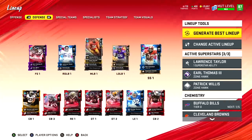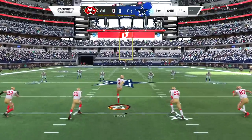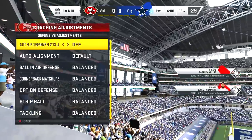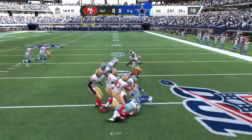That will do it for that game — we ended up quitting. We had no chance, and we fumbled three times. So we switch Patrick Willis's x-factor ability to Zone Hawk. Zone Hawk requires three forced incompletions with Patrick Willis to get him in the zone, or we can just get an interception with Willis and that automatically activates the x-factor.